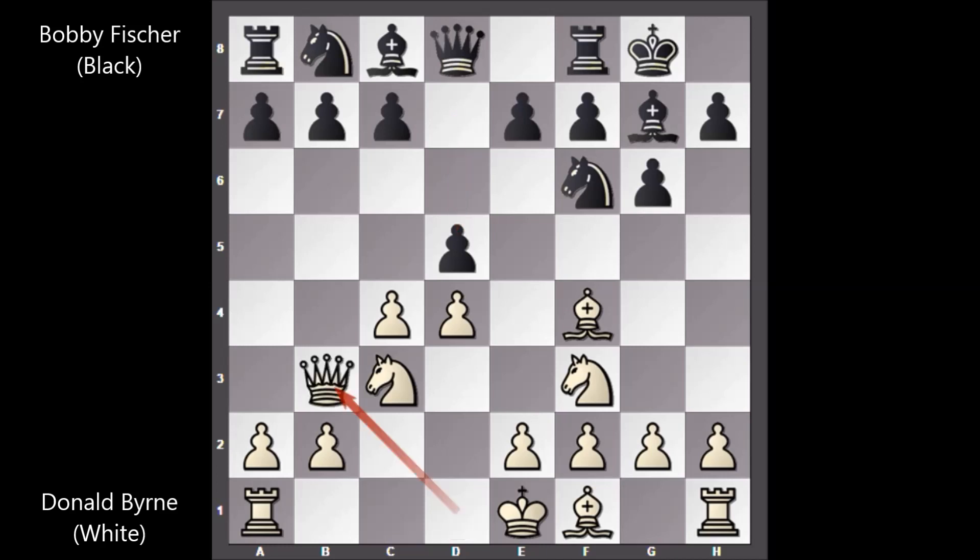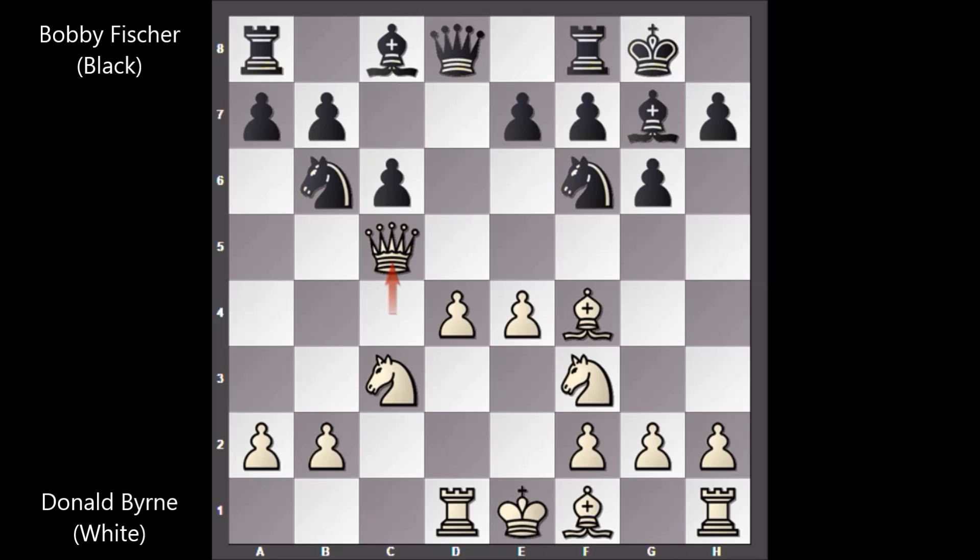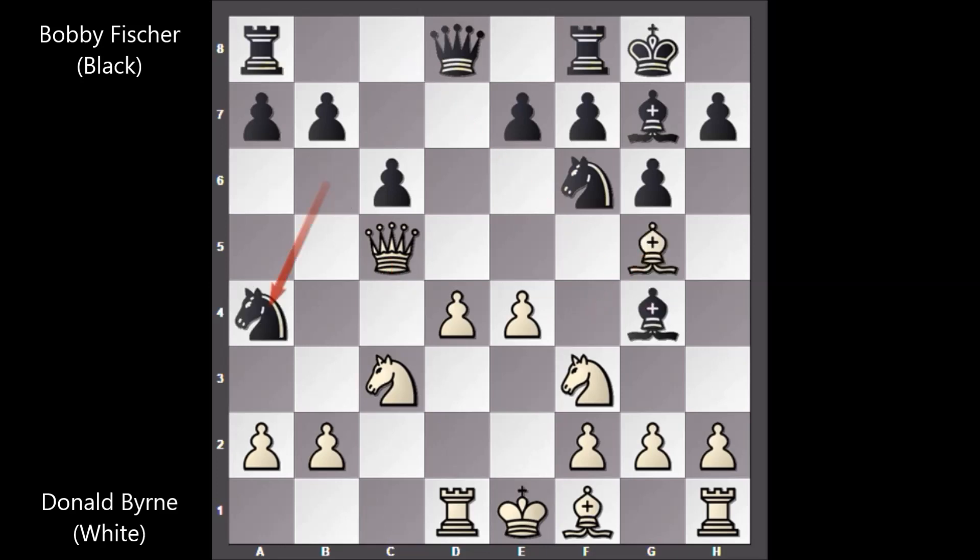We have queen to b3, d takes on c4, queen takes on c4, c6, e4, knight from b to d7, rook to d1, knight to b6 attacking the queen, queen to c5, bishop to g4, bishop to g5, knight to a4 by Bobby Fischer. It looks like Bobby Fischer is sacrificing the knight, but he has compensation if knight takes a4. That's why Donald Byrne didn't capture the knight and he played queen to a3.